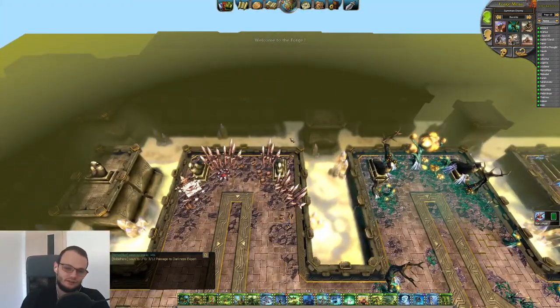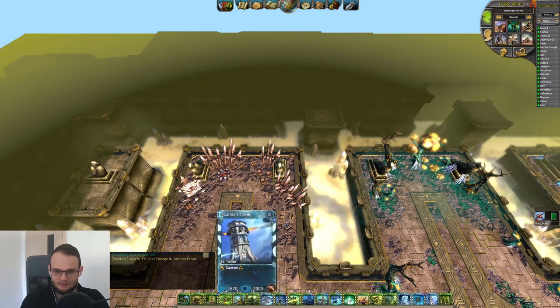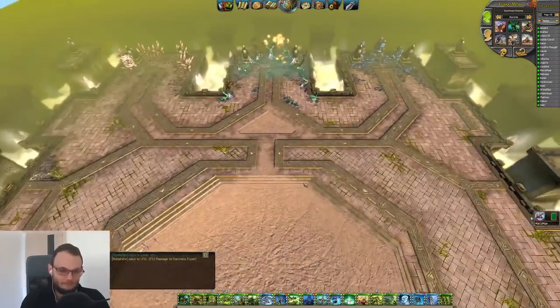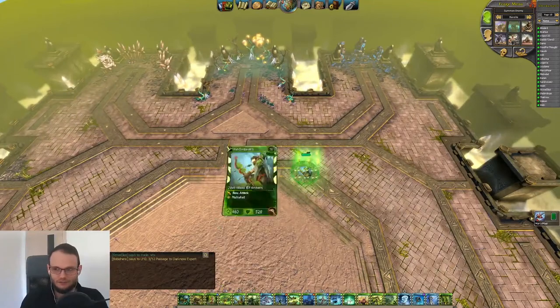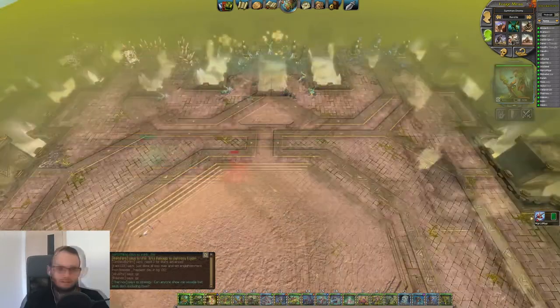Now if I scroll up to the top left, you can see I was before around this spot, and I gain all of this space as extra view, which can be pretty awesome for PvP. Just be aware you need much better micro and you will sometimes miss target units because everything is small.